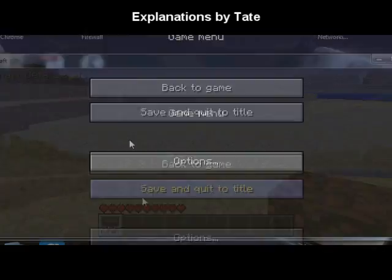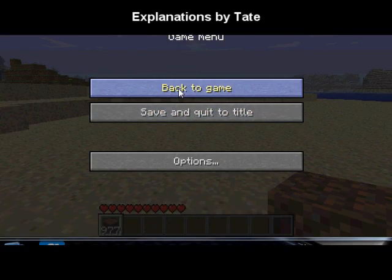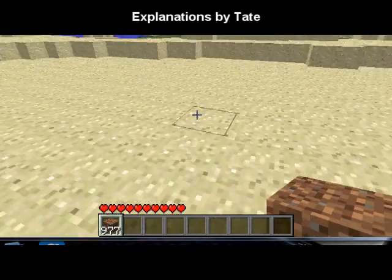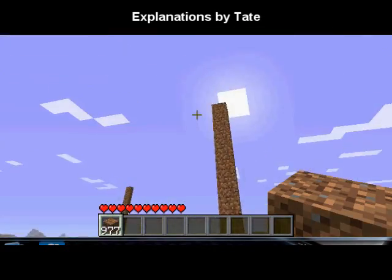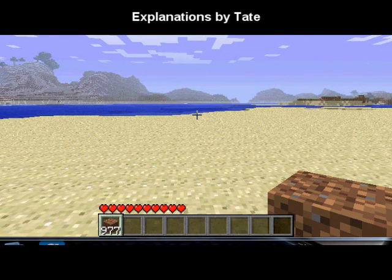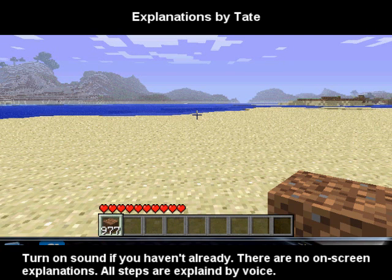Hey guys, this is Tate. I want to make another Minecraft cheating tutorial. The last one was on duplicating items — as you can see in my item bar, I duplicated dirt to have a high amount of it. The same concept can be applied to giving yourself a high amount of health so that you become almost invincible. You don't have to watch my previous tutorial because I'm still going to go over the basics again.